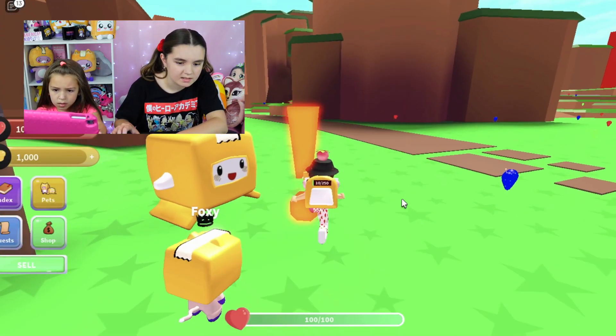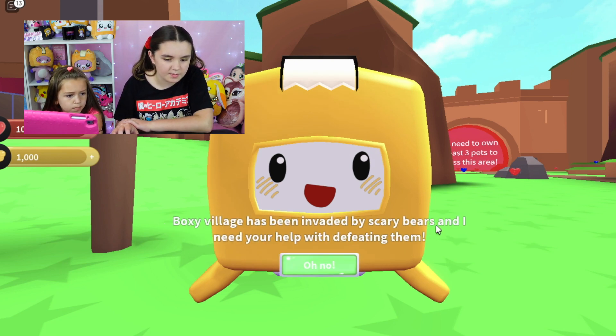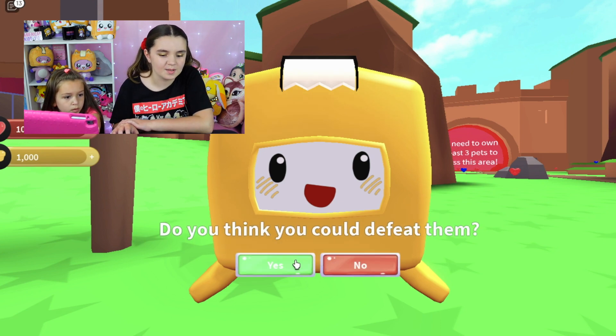Foxy's Cardboard. Oh, what's this? Hi, my name is — hi, I'm Foxy. It's nice to meet you. Hi Foxy! Foxy was invaded by scary bears and I need your help feeding them. Do you think you can defeat them? Yes please!